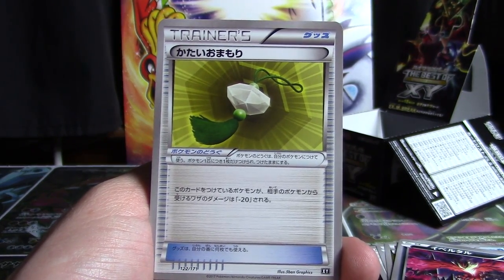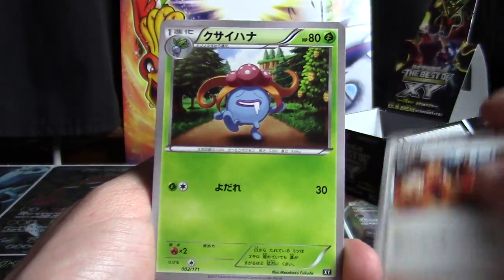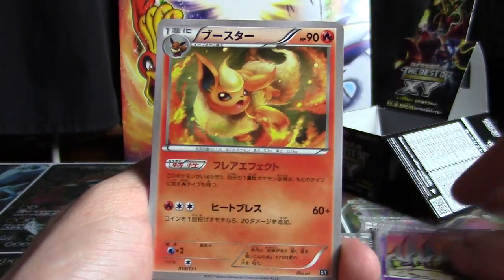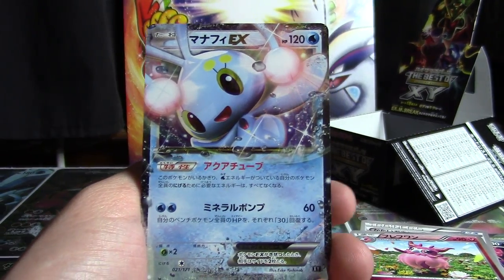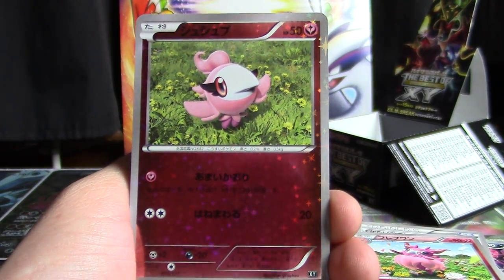In the final pack of the final box of the Best of X and Y, we've got Hard Charm, Max Elixir, Blacksmith, Gloom, Mr. Mime, Oddish, Golbat, Trubbish, Flareon, Herbal Energy, Garbodor, Entei, and Aromatisse. The final EX is a Manaphy EX, and the final mirror foil is going to be a Spritzee.